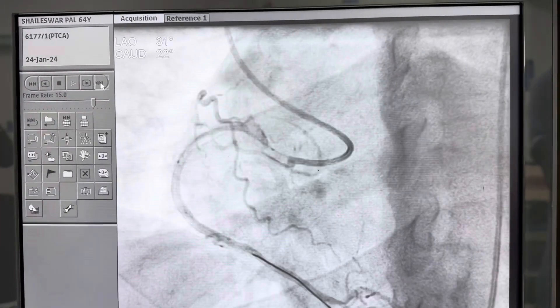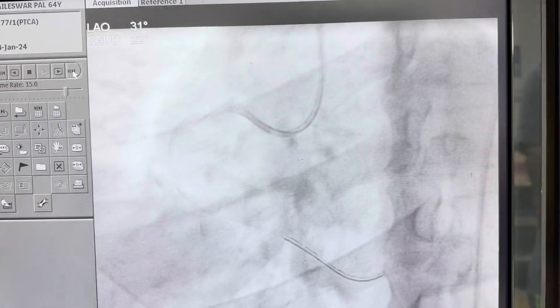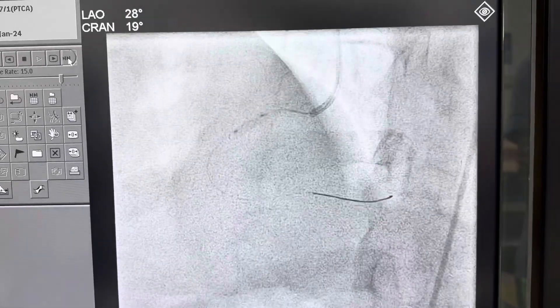The five French catheter clearly shows significant ostial disease with a dissecting flap. Therefore, we decided to go for angioplasty stenting, starting from the ostium.